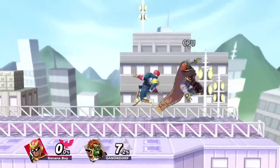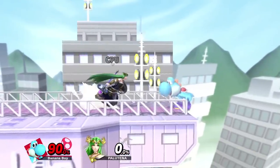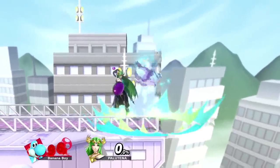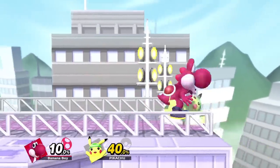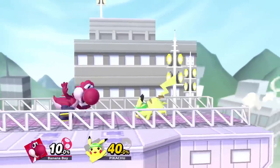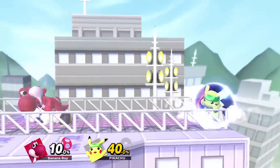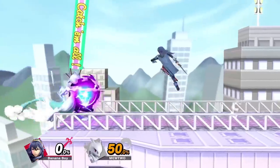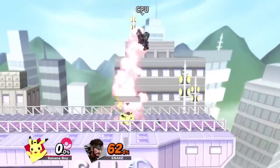Sometimes punishing the opponent for what they're doing instead of what they're going to do can be acceptable. If I do neutral getup from the edge and the opponent is super confident in punishing that option, there's no need for them to wait — they can simply punish the getup itself. If I whiff a super laggy smash attack, the opponent doesn't have to wait for what I do after it, as a free punish is right there. I'd recommend just taking the guaranteed punish. The concept of punishing what the opponent does after their option mainly applies to situations where they have a lot of options at their disposal and it's not extremely obvious how you're going to get a hit.